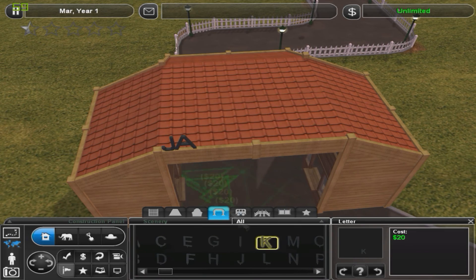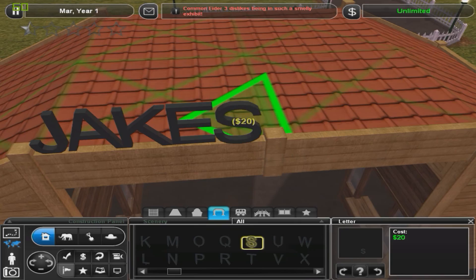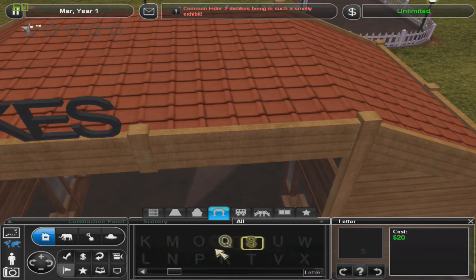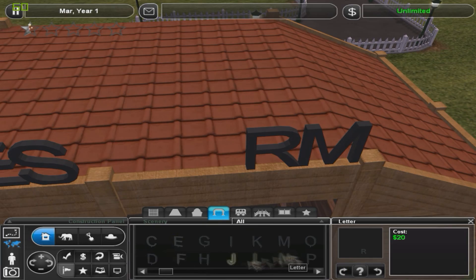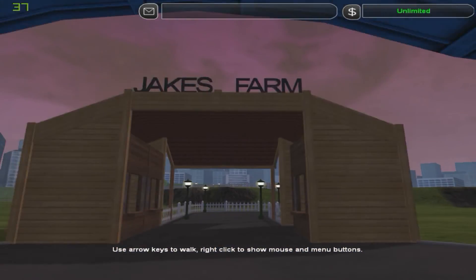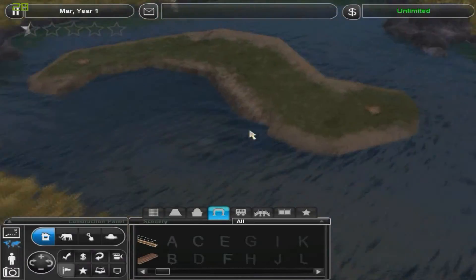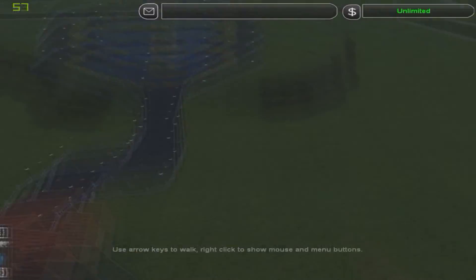Here you see me placing these letters — I love these letters, they're really cool. It's going to be kind of the second entrance, I guess. I'll be getting rid of the other entrance. I'll definitely be fixing it in the final touch video, which should be at the end of all of this.